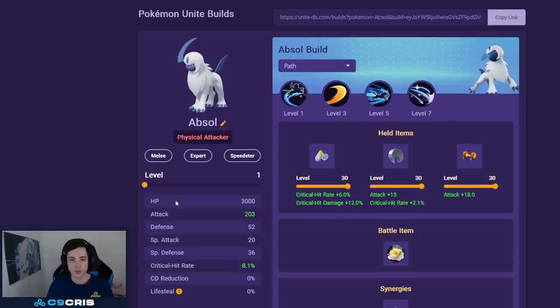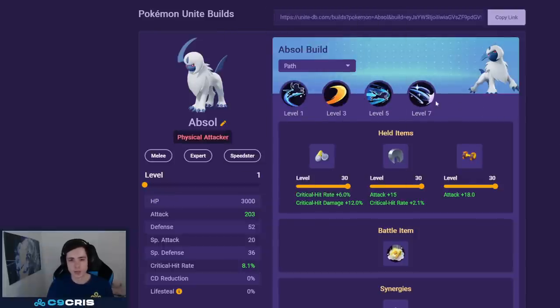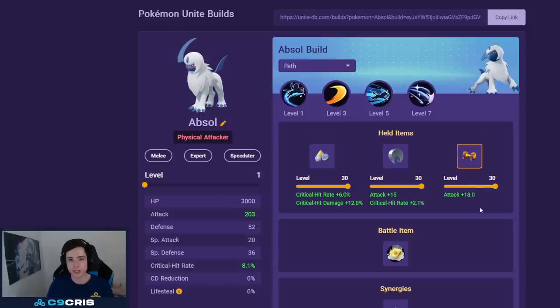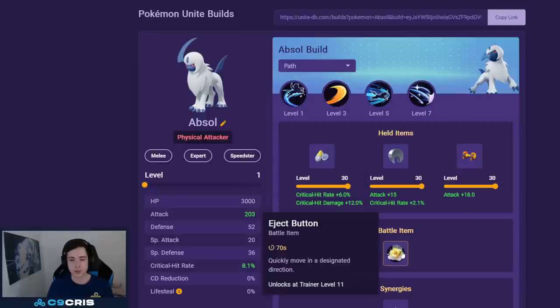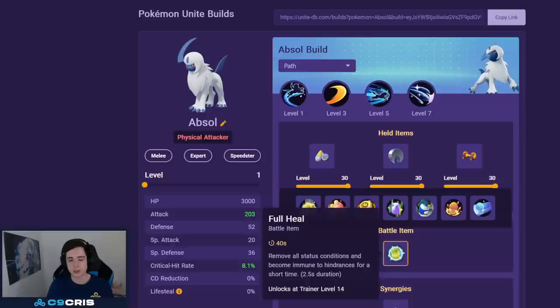For Absol we have Night Slash and Sucker Punch as the best two moves. For held items we have Scope Lens and Razor Claw which are the two locked-in items, and for the third one I currently prefer Attack Weight, but you can also play Buddy Barrier, Focus Band, or even Muscle Band. For battle item I go Eject Button — Full Heal can also be an option but I prefer the Eject Button.